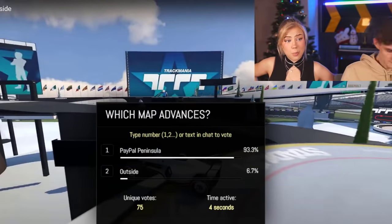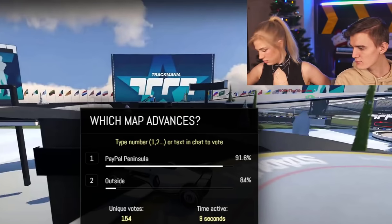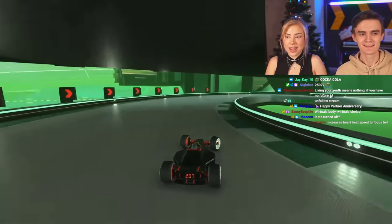Brief off-topic moment: a red cola bottle is spotted on camera, and the hosts joke about drinking soda versus water. 'You make it look more healthy because you drink from a water bottle.' Next map: a green map, described as a healthy-looking one — 'surprise surprise, green, who would have thought.'